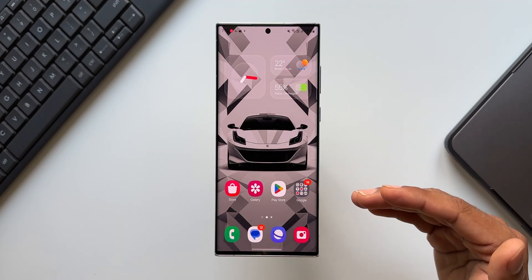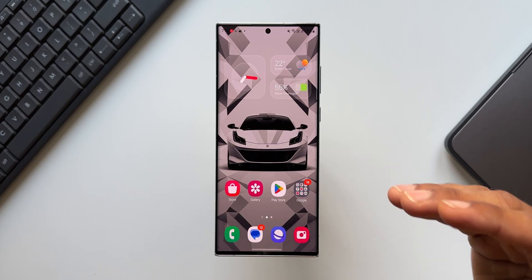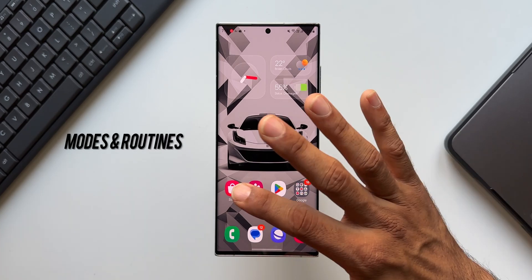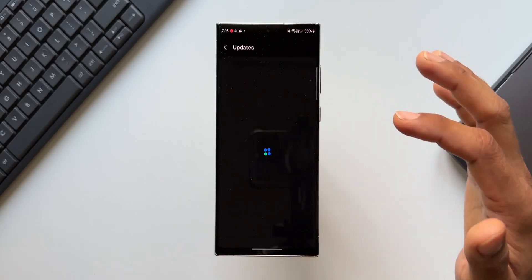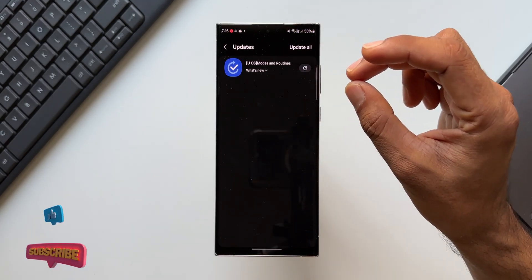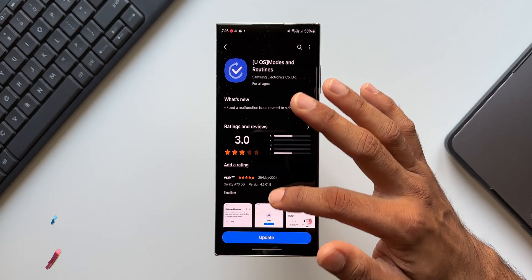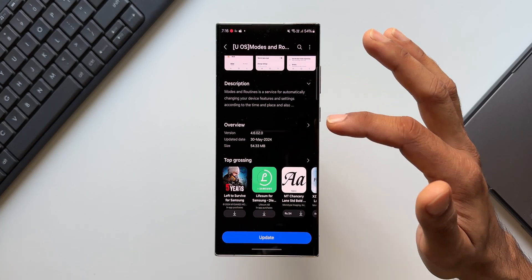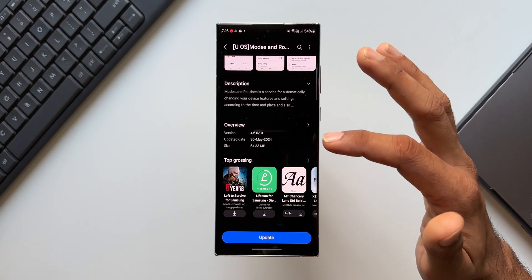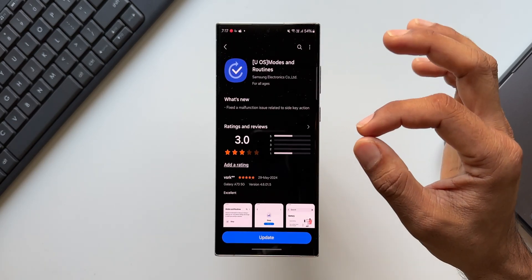Welcome to Apex. Samsung has started rolling out a brand new update for one of its powerful features called Modes and Routines. When we go to the Galaxy Store, tap on the menu, and tap on Updates, you will see this update right here for Modes and Routines. The latest version is 4.6.02.0, the update date is 30th May 2024, and the size is 54.33 MB.